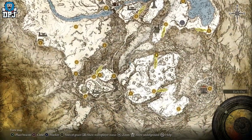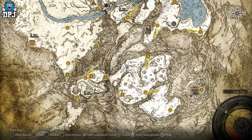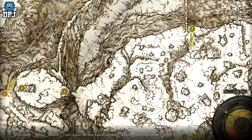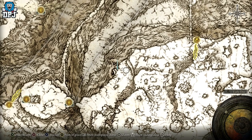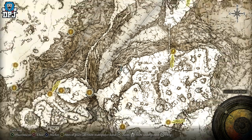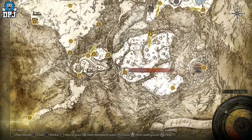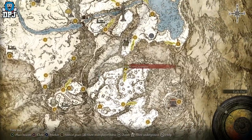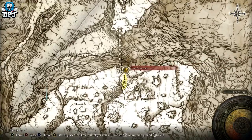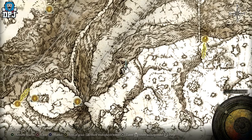You haven't got the Haligtree Medallion — this farm is for you. It won't earn you billions fast; every time you do this you get 70k, that's with the Gold Scarab, and it's about every two minutes. All you need access to is the Mountaintops of the Giants. Once you have that, the grace point we're going to use is the Giants' Grave Post, and from there you make your way to this position.